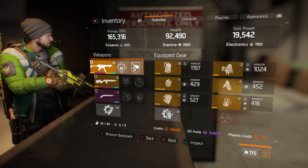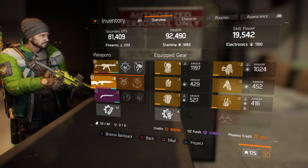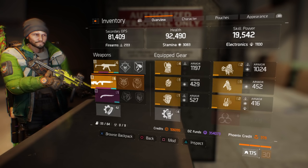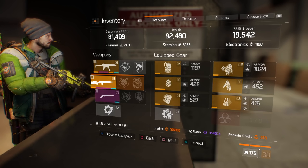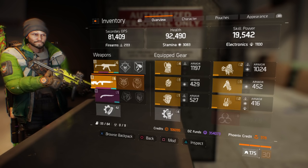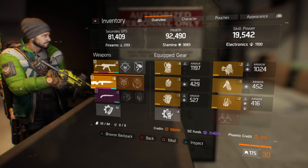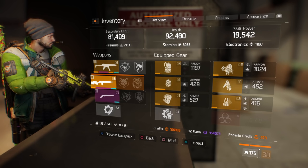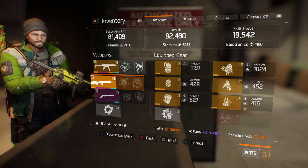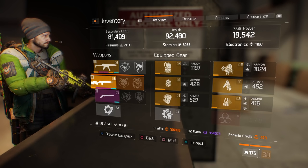As far as weapon setups, I'm using my MP5 and my First Wave M1A. I do recommend using some kind of marksman rifle because those pesky snipers come out and get on the walkway. If you've got one or two people with decent skill power, DPS, and a marksman rifle, they can take them down quickly. Be mindful that they have Tenebraes and they will blind you when you stare at them too long.